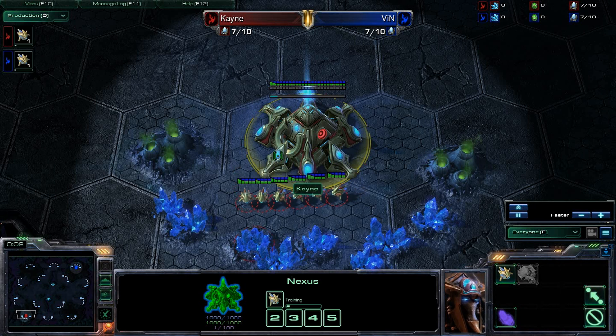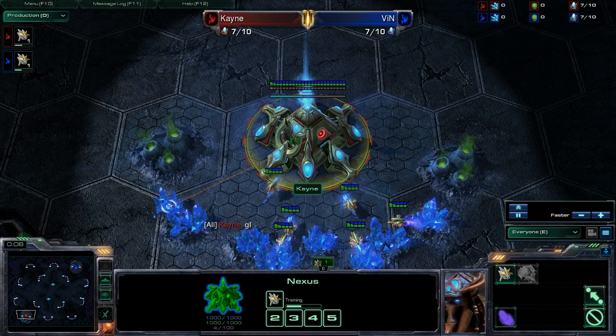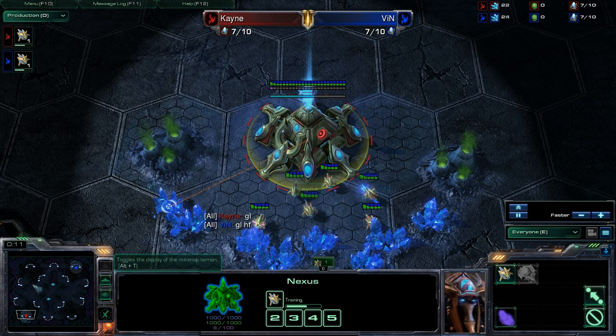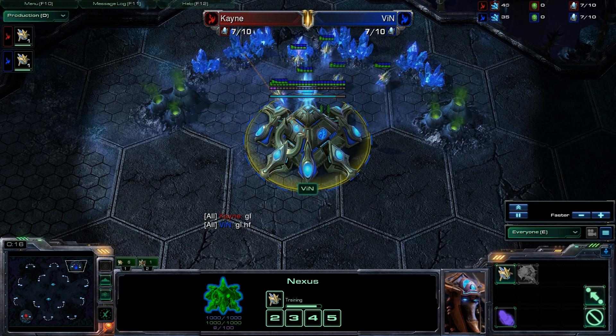Hello there ladies and gentlemen, this is Boisterous, coming to you with another Minigame Madness for this day. Spying down here in the bottom left-hand corner of Shakur's Plateau, we do have Kane as the Red Protoss, and up here in the top right-hand corner we have his opponent, Vin, as the Blue Protoss.